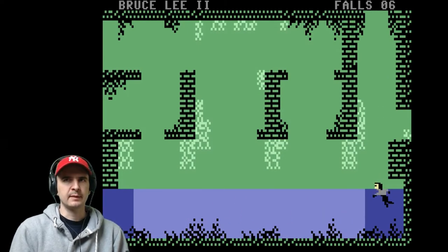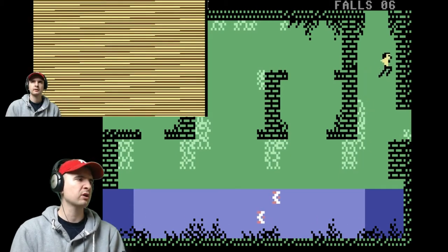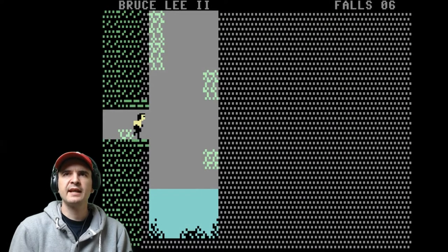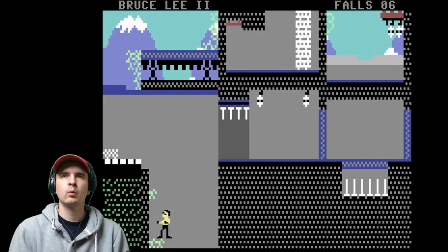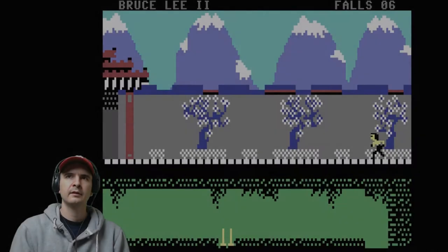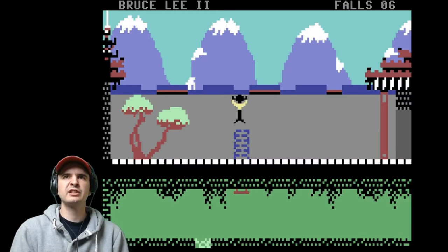Now one of the things I don't like about this game - and it only appears sometimes - but in between some of the screens you do get this horrible brown and yellow screen. Sometimes it's there, sometimes it's not. But I'll try and edit it out if I can, so the video moves a bit more smoothly. So climb up that ladder which you just activated and jump into the tree.